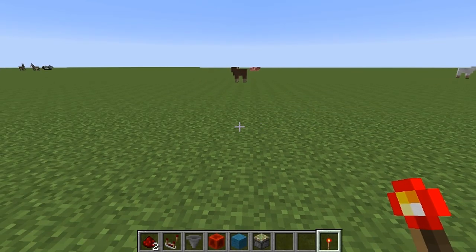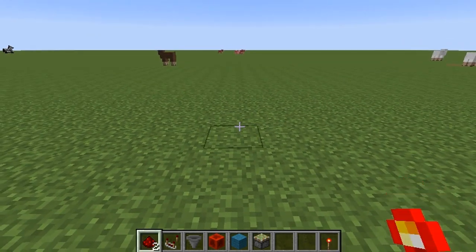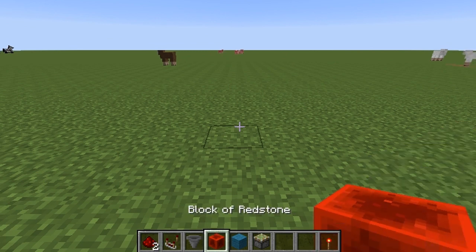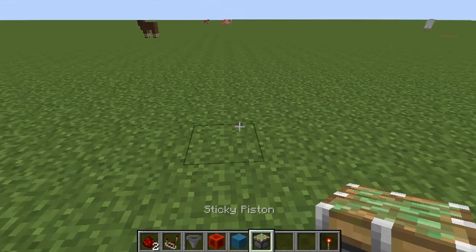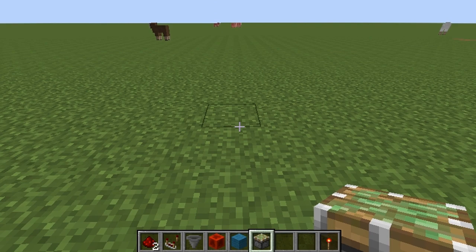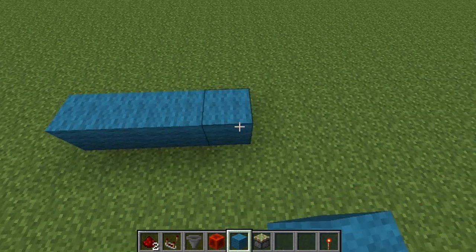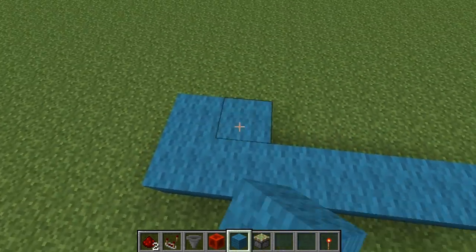Alright, first off, all you're going to need is pretty much the stuff you see down on my item toolbar. Just some redstone, you're going to need two comparators, two hoppers, a block of redstone, and two sticky pistons. I'm just using wool for design purposes. If you're doing this in survival mode, you've got a little bit of work to do ahead of time. The easy way to set this up is to use two rows of six blocks side by side.